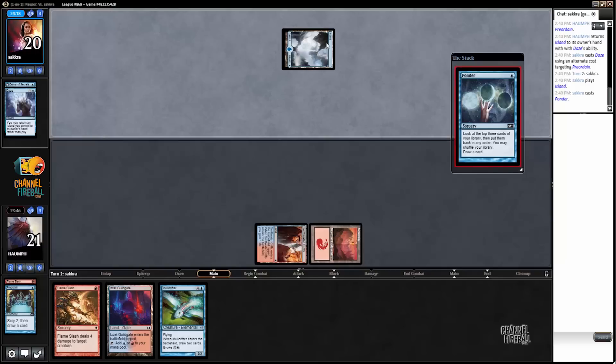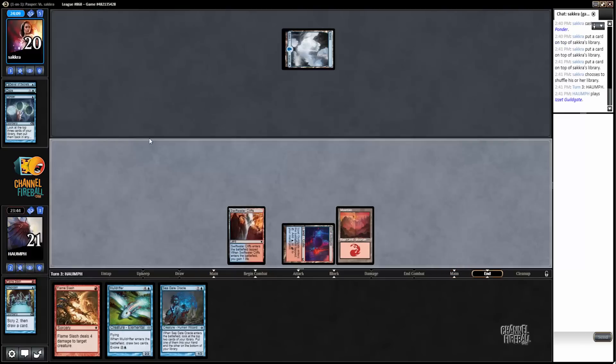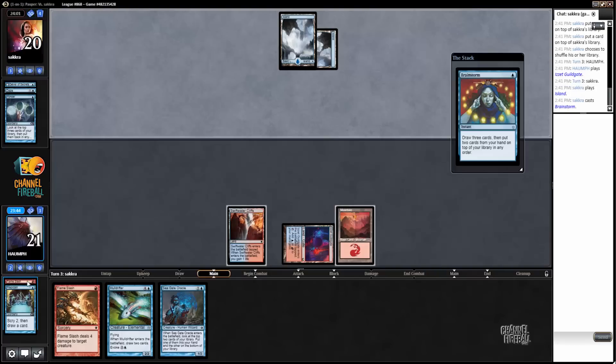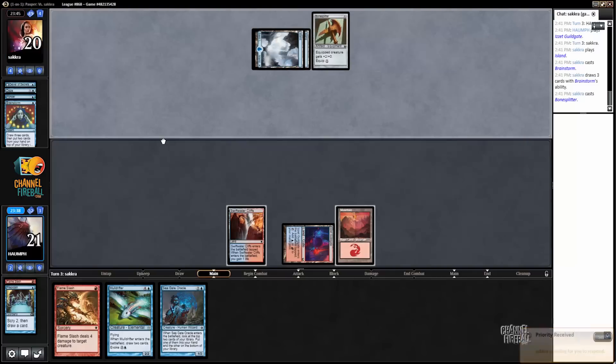This is the matchup where if you just kind of get to the late game, it ends up being very good for you. It's a good thing we play the land to avoid getting our Flame Slash Dazed. Brainstorm is in this deck — I guess it's for flipping the Delver — but generally speaking, not a big fan of Brainstorm when you have zero ways to fetch. Looking at a lot of mono-blue aggro lists and there's no Brainstorm at all in the 5-0 lists.